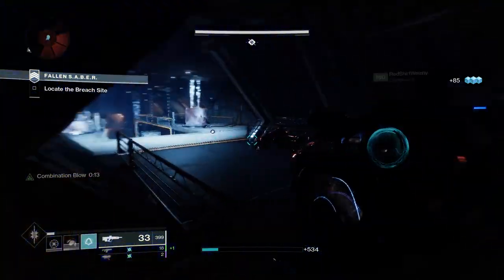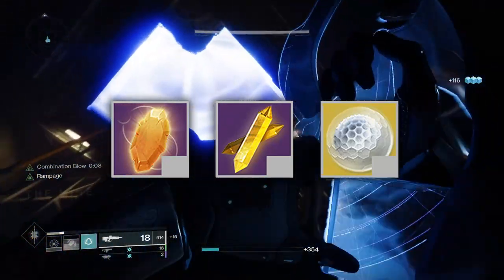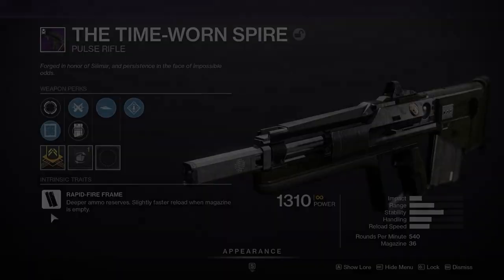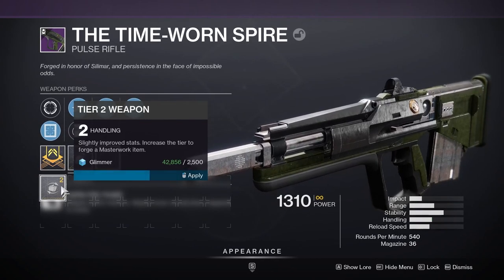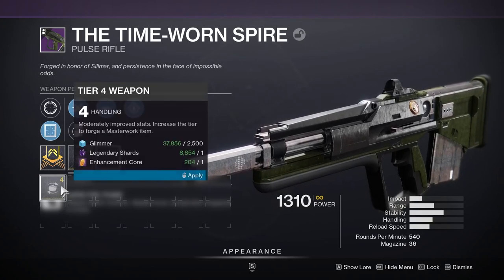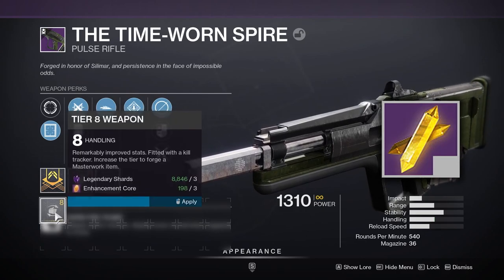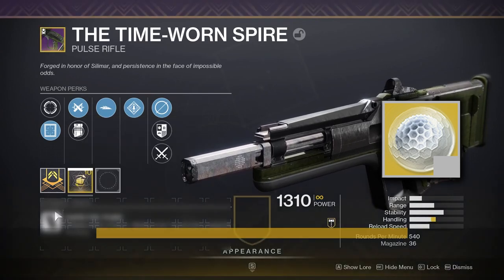Now that upgrade modules are out of the way, we have three materials left to go. Weapons, armor, and ghost shells in Destiny all have what's called a masterwork — essentially a level on your gear. Leveling it up makes it statistically superior and provides a plethora of gameplay changes. Enhancement cores are the first and most common material, followed by enhancement prisms, and then ascendant shards respectively. You can think of them as progressively stronger versions of the material that allow you to level up gear completely.